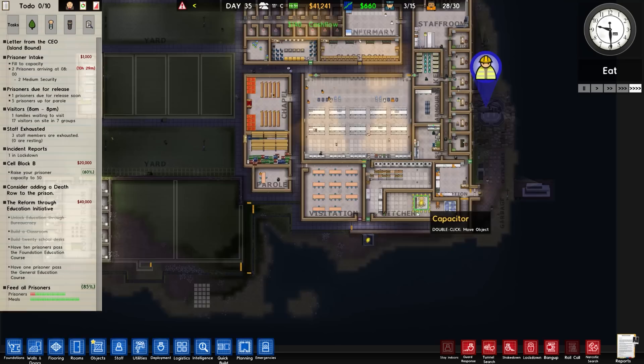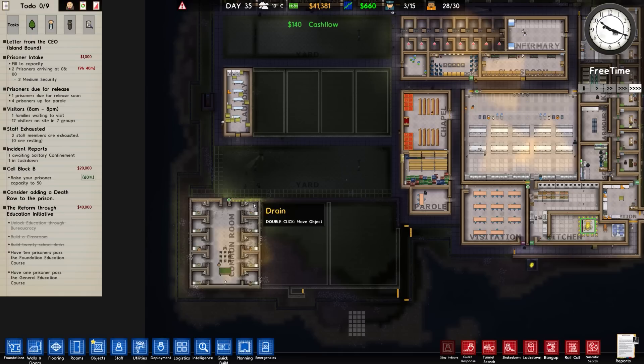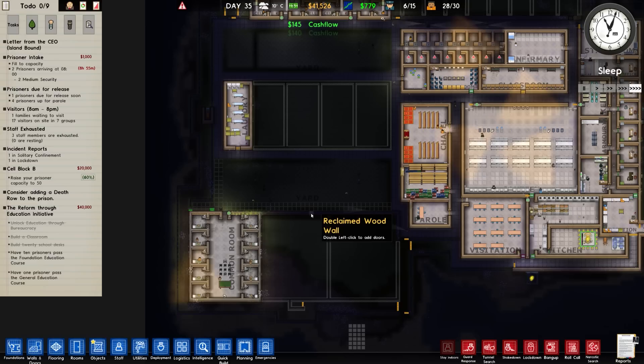I think what's happened there is we've been on the backup generator all this time and it didn't cycle over. Not a problem - we're back on now. Prisoners - we have 28 prisoners, so not the 30 for the clean up.